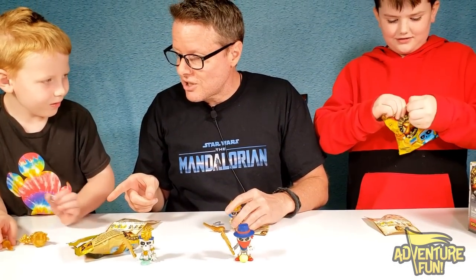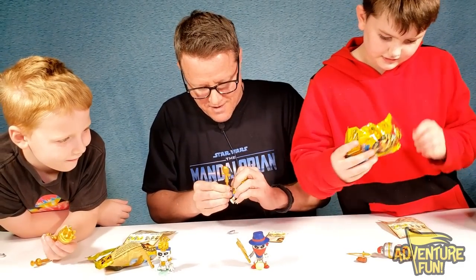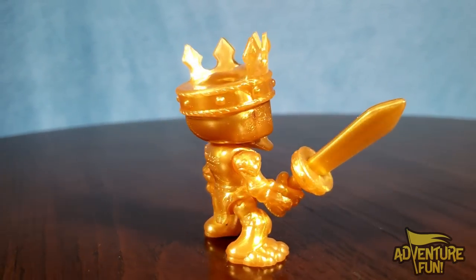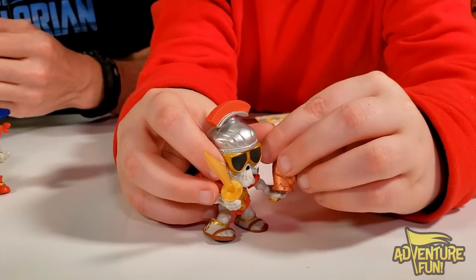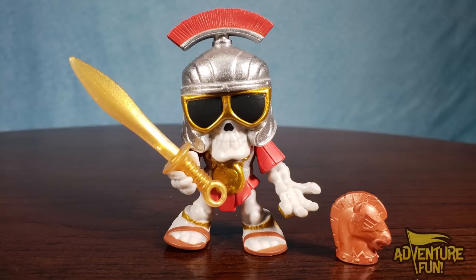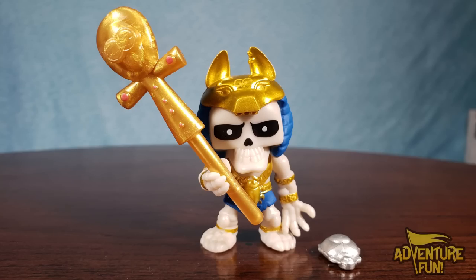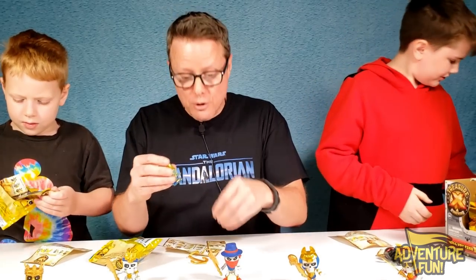Jacob got a limited edition — he got King Gold Crown! There he is, all gold finish with his treasure, though the treasure is not gold. Next up from the Golden Gladiators: Orange Julius — Julius Caesar Goldius Maximus. And from the Tomb Hunters it's Jackal Gold Staff.